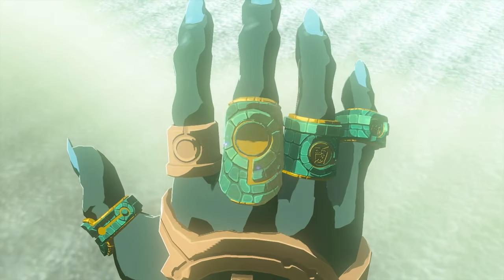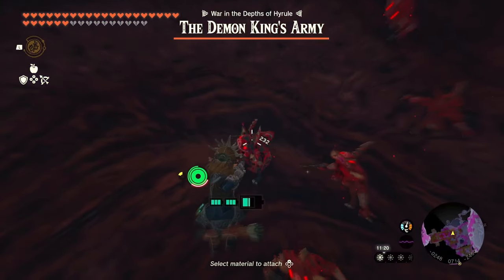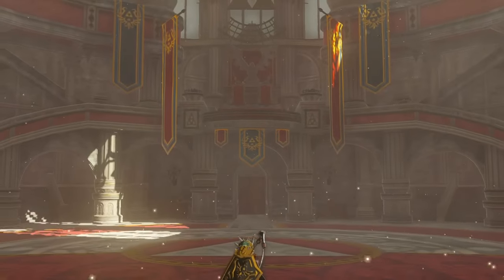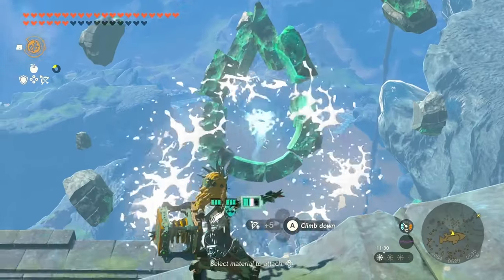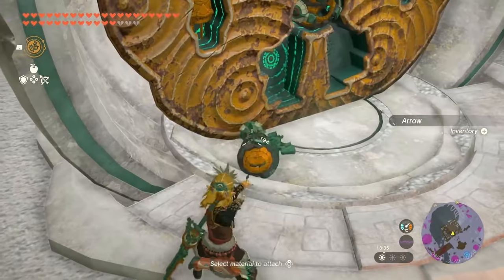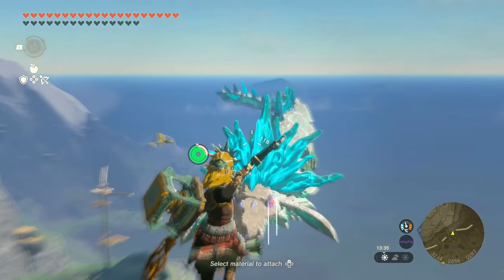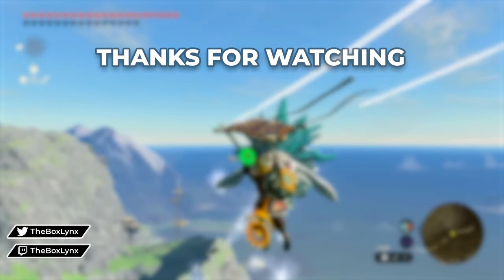With that, the run is done. There is some debate on whether Hyrule Castle and the final bit with Ganon are dungeons, but even if we were to consider them, there's no explicit requirement for abilities in either. So can you beat every dungeon without abilities? Almost. Our only usage was the one fuse arrow for the water temple. If you've got ideas on how to skip this or make other parts easier, I'd love to hear about them in the comments. I'm Glitch the Box Lynx and I'll see you in the next Out of the Box Challenge.